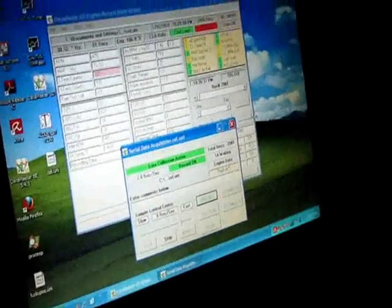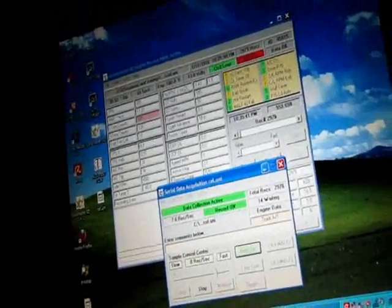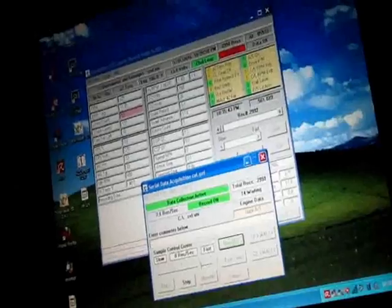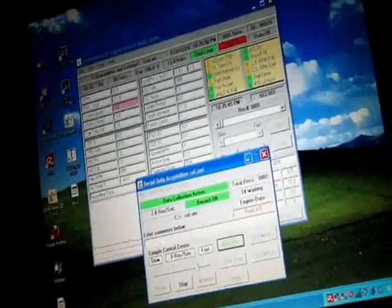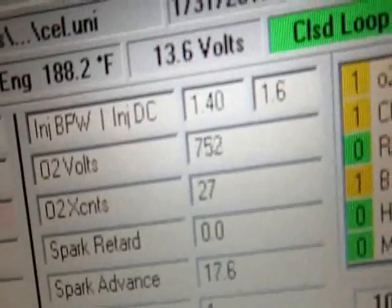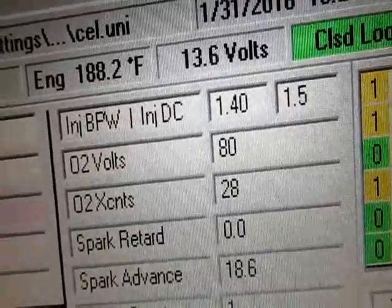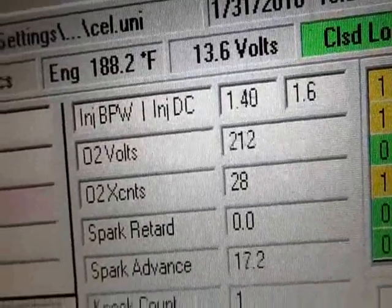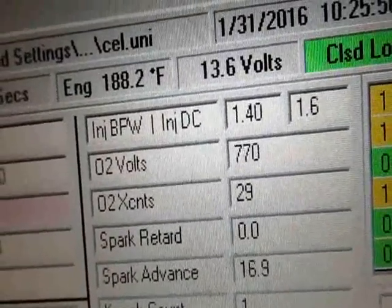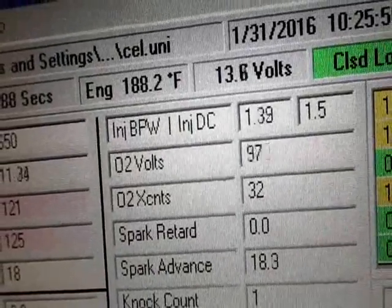Alright, so we're going to go find our O2 sensor and maybe throw that in tomorrow and see if it fixes the problem. Need a scan tool. What do you guys think — O2? It's staying high again and then it eventually drops but it's slow. It should be wavelengths from basically zero volts to almost one volt.